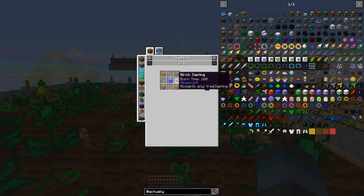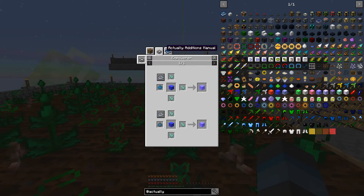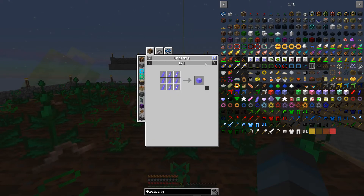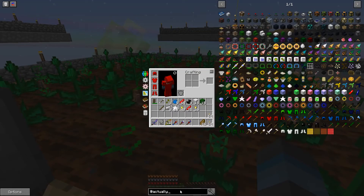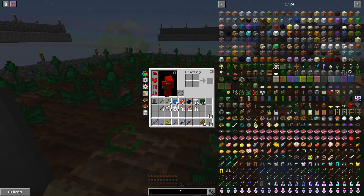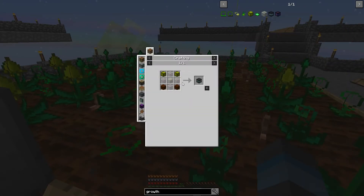Greenhouse glass really does improve the growth rates considerably, but in order to do that we have to get an empowered palace crystal block. That isn't terrible in itself, but we have to do this through an empowerer. Since we don't have one of those we have to create it. The next tier of growth crystal would also help, but that requires greenhouse glass — the same thing we need the empowerer to create.